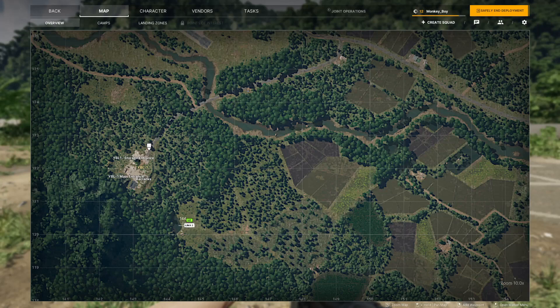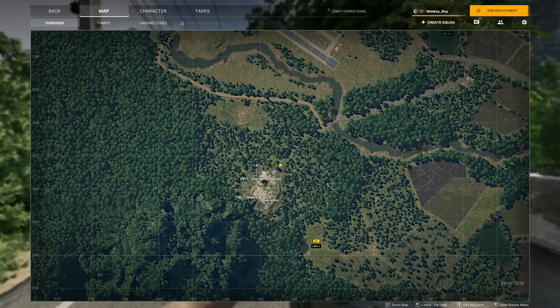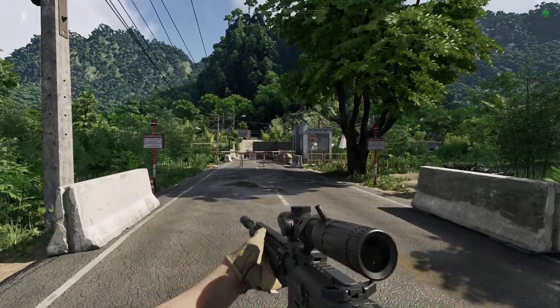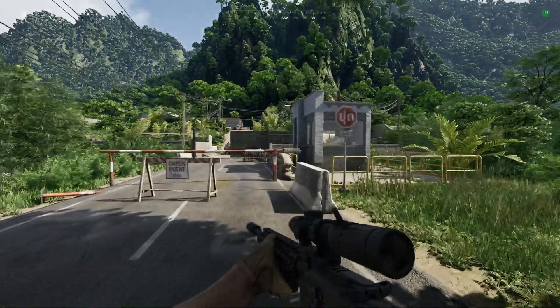Roger, Raven is in the air and heading to base camp. I will see you guys at the entrance. Once y'all have made it to the YBL Bunker main entrance off this main strip, you'll be greeted with this dangerous sign right here. And we'll just approach the shed right here on the side of the road.